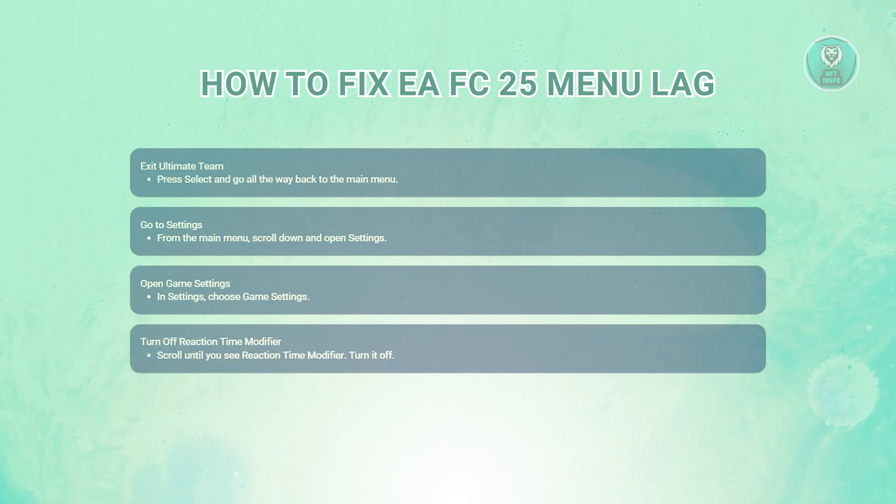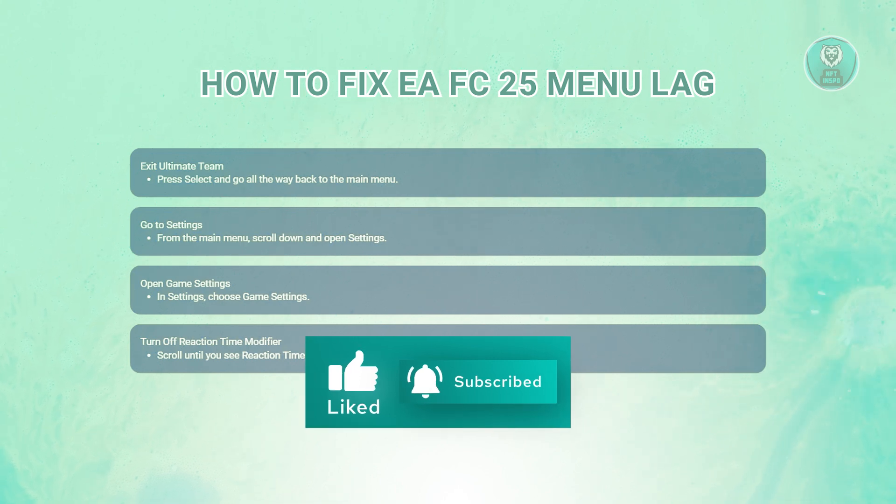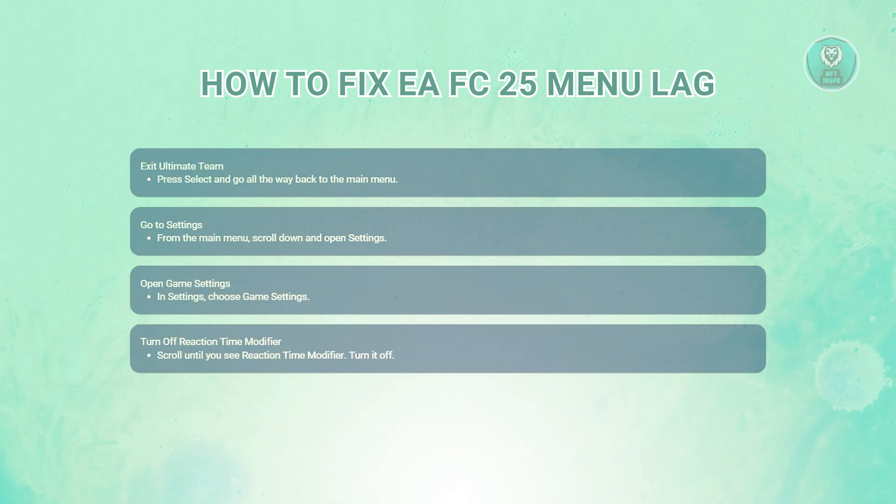Scroll down until you see an option that says Reaction Time Modifier. As soon as you see it, you want to turn it off. Don't worry about whatever it says — just turn it off.